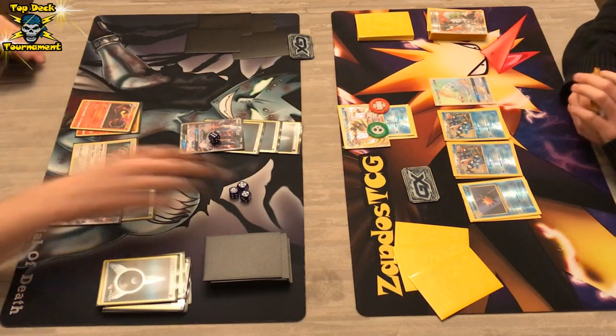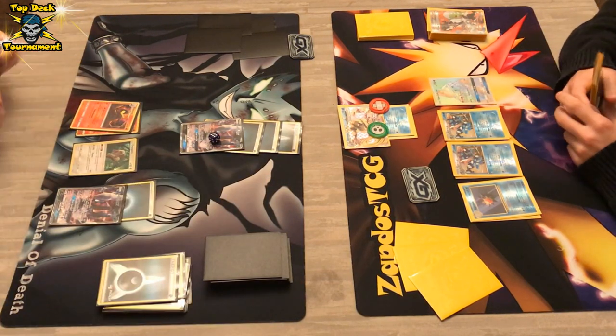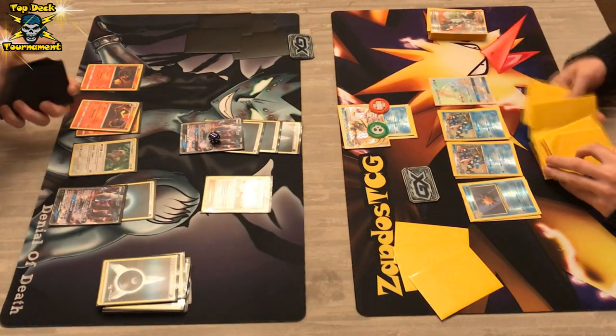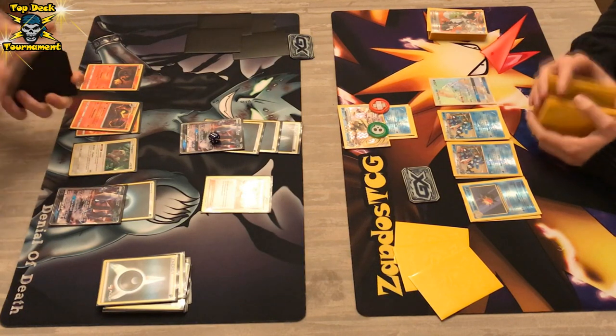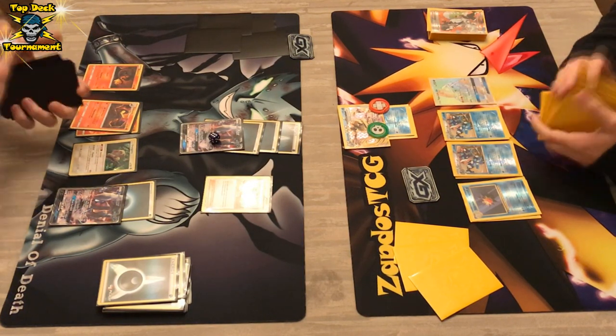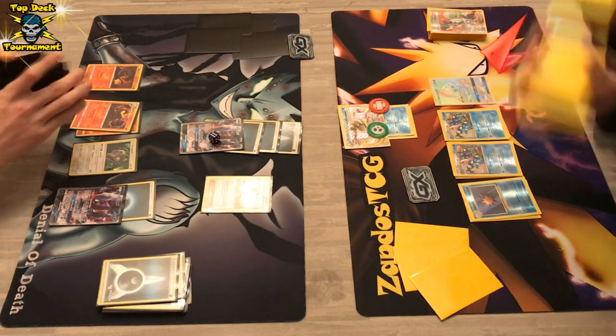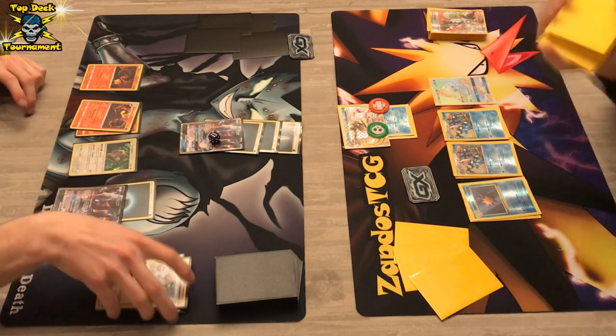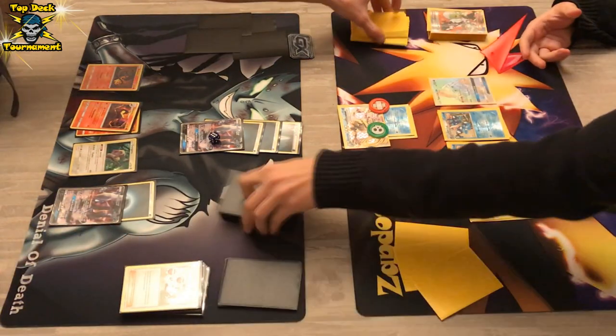Which means we're definitely going to see Dead End GX. Maybe the Greninja player should have stuck with Shadow Stitching to prevent that KO, but he wanted those two prize cards and still has two Greninjas on the bench for backup. There's also an N, which means the Greninja player only gets 3 cards while the Darkrai player gets 4 cards — but he does have that Oranguru.